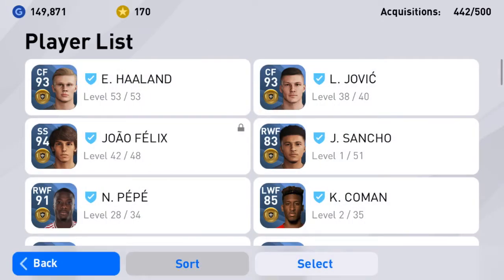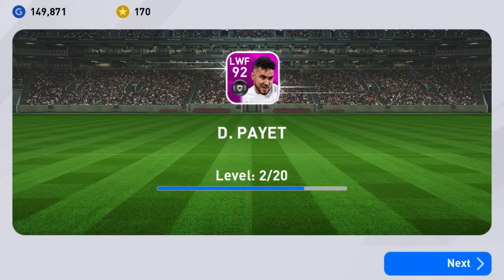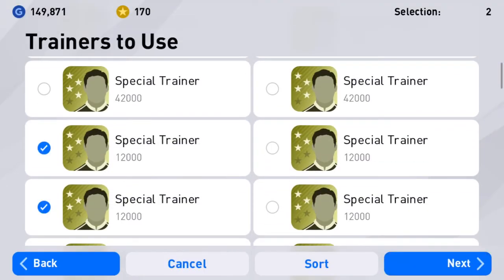Let me look at the new player — Dimitri Payet. Training him most definitely. I'm going to give him a 42 and 212, that should be enough. I want to see what his stats look like when maxed compared to right now, because trust me, the difference is dangerous. I'm going to train him all the way to max — I need to see him at his best. This should bring him to level 20.